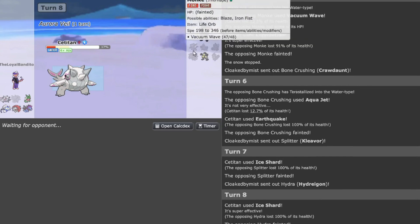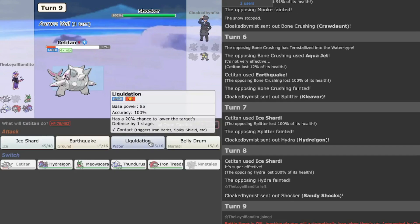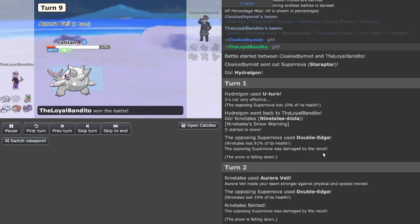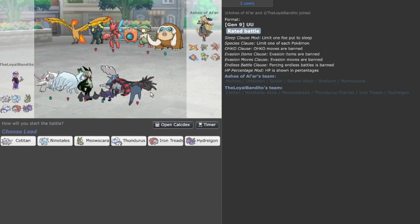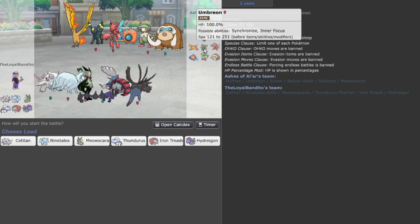They didn't Tera yet — oh no, they Tera Water. I forgot — that's what I was realizing. Probably my crappy internet, not them. Oh no, they left — kind of unfortunate. Looks like there's a sportsmanlike conduct issue. It looks like the next opponent is running more of a bulky core.